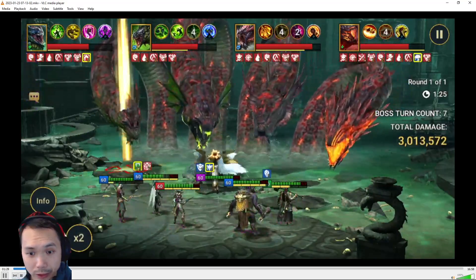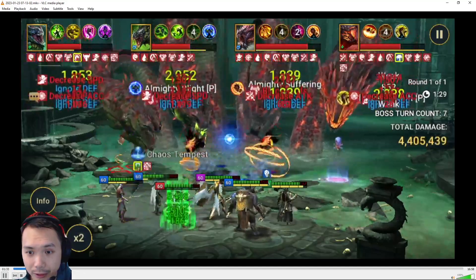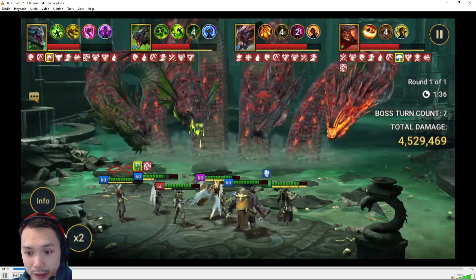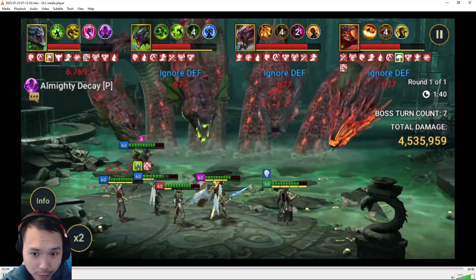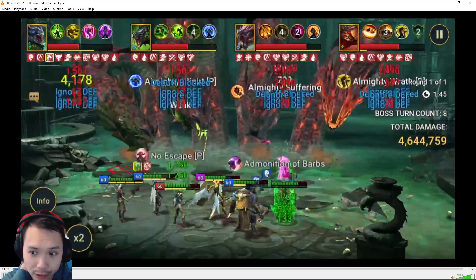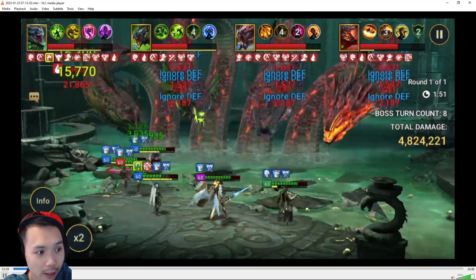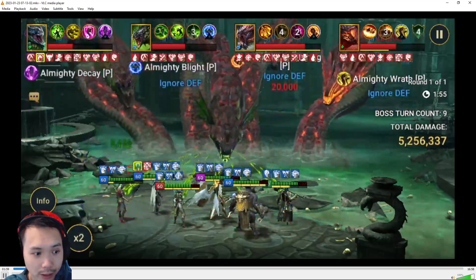Here you see all the HP burns going off — everybody's lit up. Then you see Kantra going off too. It's very easy to load up the debuff bars with Kantra on the board. This is kind of how it goes on full auto — you do see me select some heads, especially the troublesome ones like the cleansing head or the ones that devour champions.